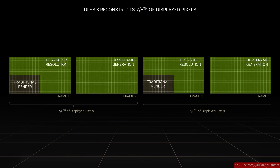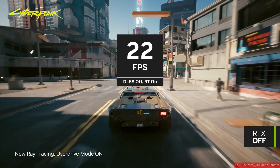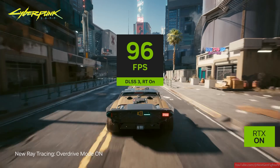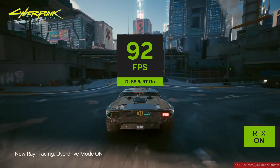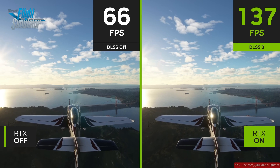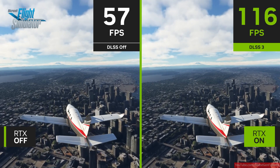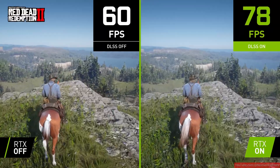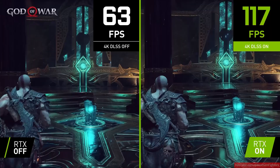DLSS, or Deep Learning Super Sampling, was first introduced back in 2018 alongside NVIDIA's RTX 20 series graphics cards. The whole idea was to use AI to upscale a lower-resolution image into a higher-resolution one in real-time, so you could get better performance without sacrificing visual quality — at least in theory.